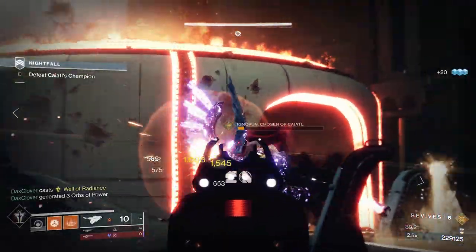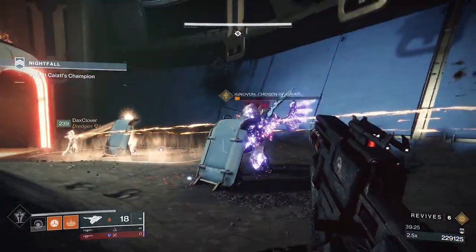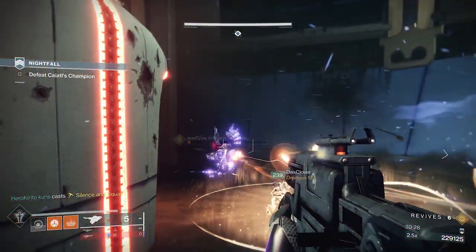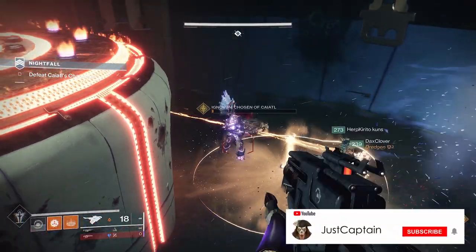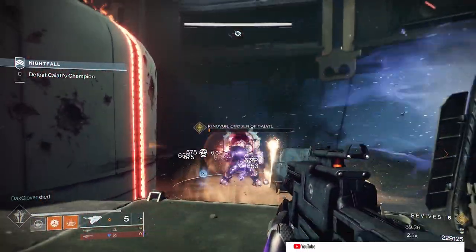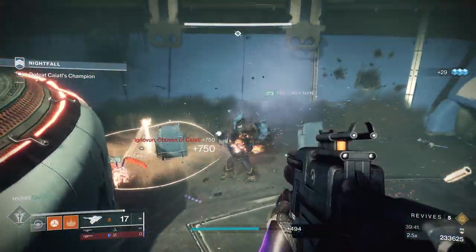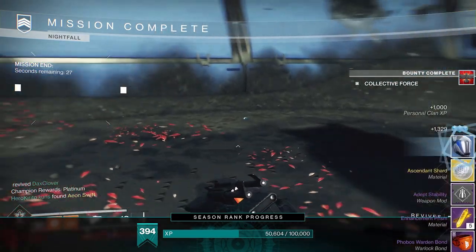Hello everyone, I hope you all are doing well. My name is Captain and today I will be your guide. I structured this video to first show you the weapons we used, what exotic armor worked well, and finally the mods that you will need. I will then take you through each encounter, showing you what strategies to use and the safe spots in each room. You don't need the best exotics in the game or fully upgraded armor combos specific to your subclasses. All you need is strategy and a bare minimum.